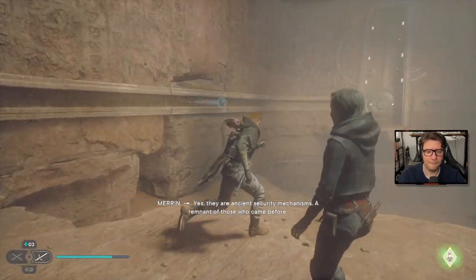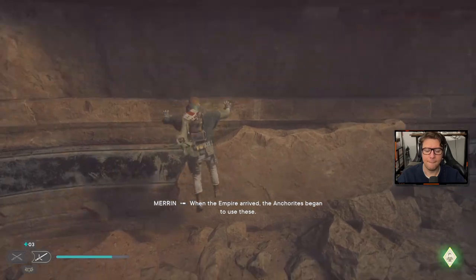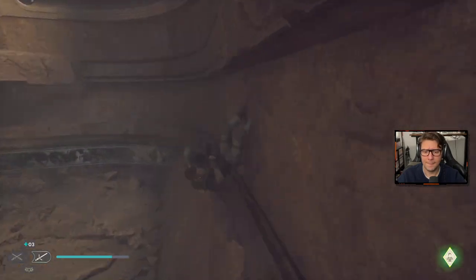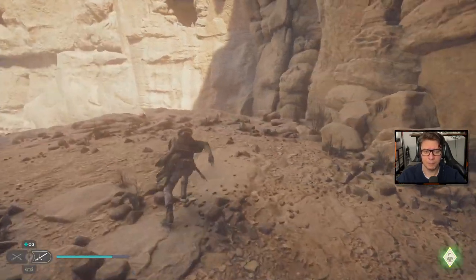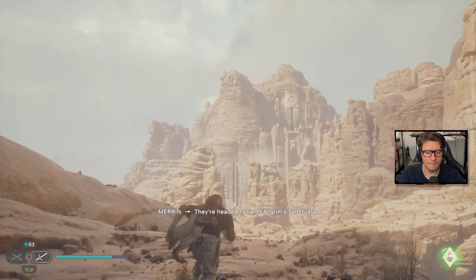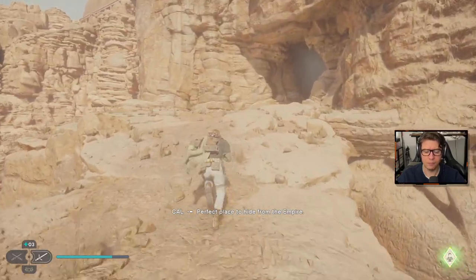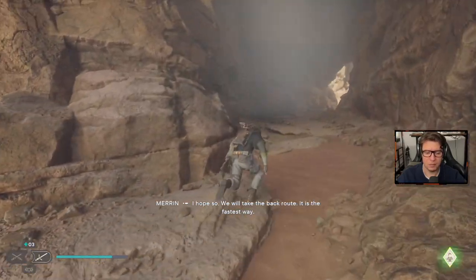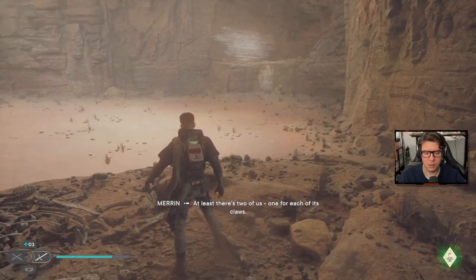In-game voice: "These are all over Seer's base." "Yes — they are ancient security mechanisms, a remnant of those that were before. When the Empire arrived, the anchorites began to use these — old tech is less conspicuous." "Exactly." The safe house is in there — the temple is abandoned and well fortified, perfect place to hide from the Empire. "Empire is everywhere. We will take the back route — it is the fastest way." That looks like trouble. "At least there's two of us — one for each of its claws."